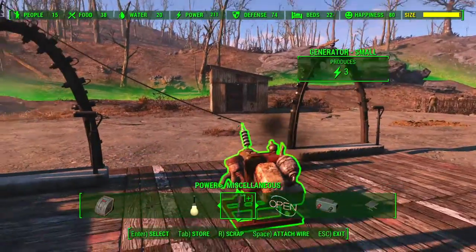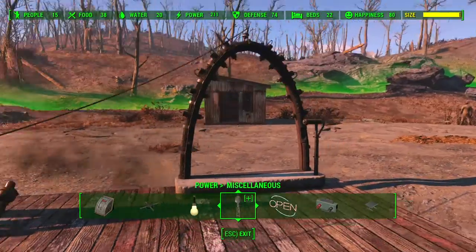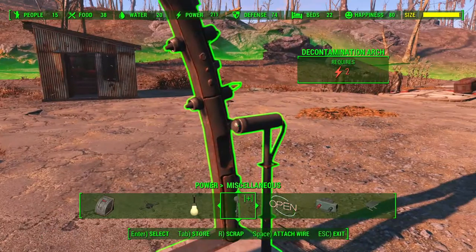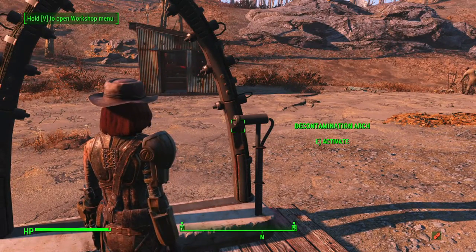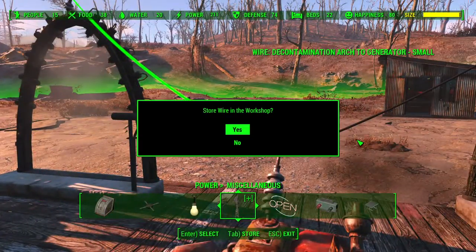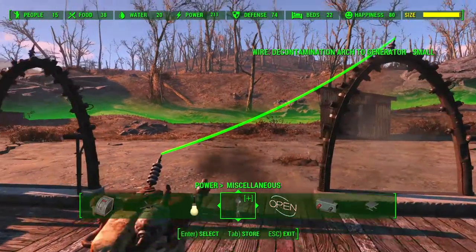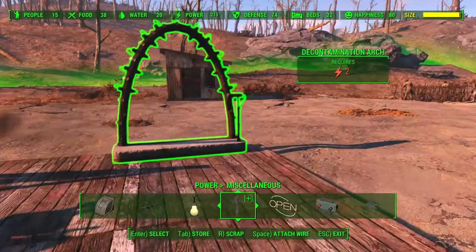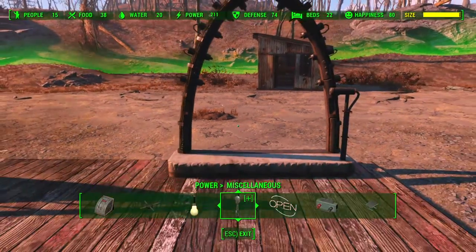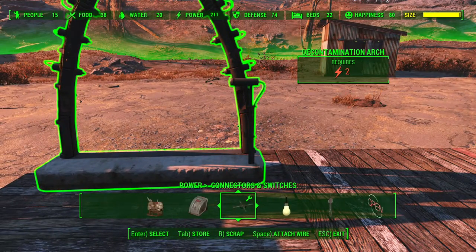First of all, once we get our archways we're going to need to connect them straight to the power. We're doing it for two separate archways so we can demonstrate two different ways. You need to turn them both on - and I think it's not working because that one is currently on as well. The reason we need to turn them both on is so that when we connect the power up it will activate rather than switch itself off.